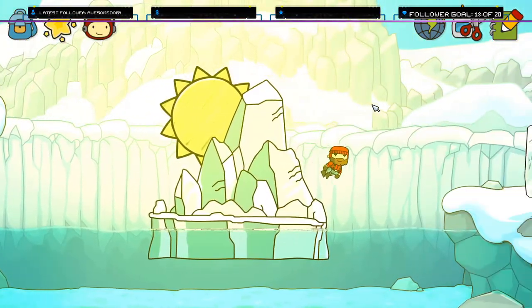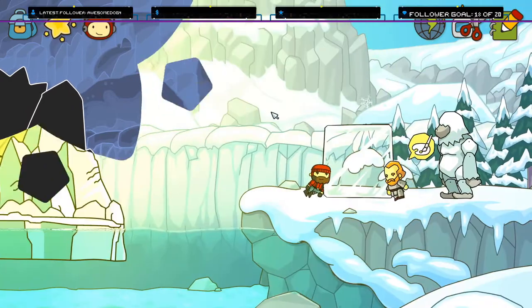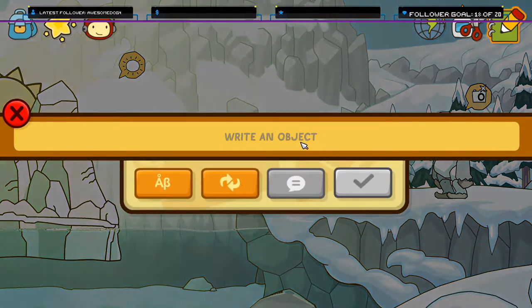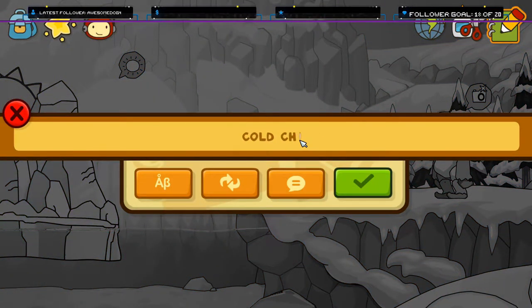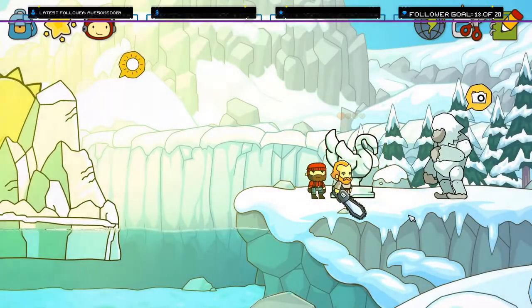How to fix global warming: we just load a rocket full of water and launch it directly into the sun. I want to sculpt this ice block. Cold chainsaw. Nice.